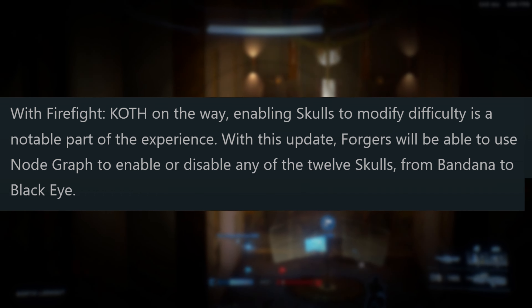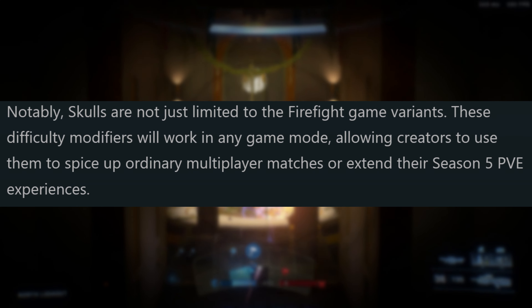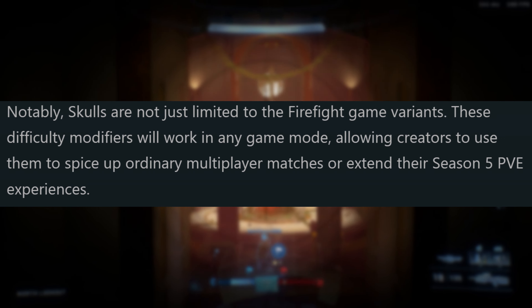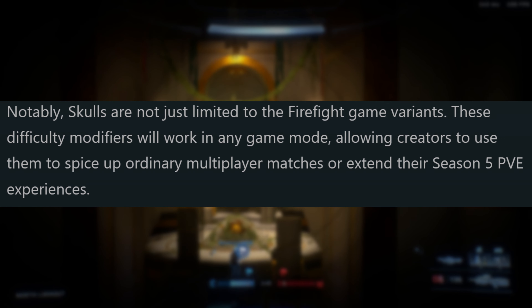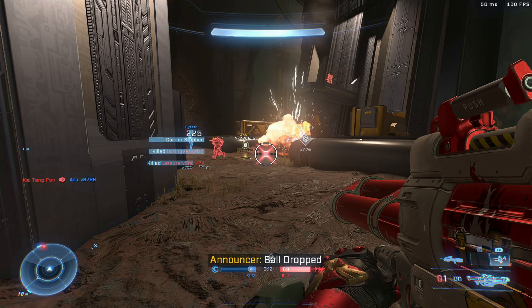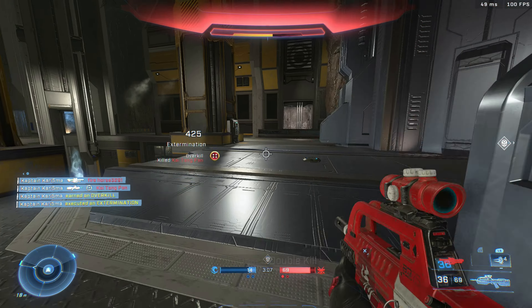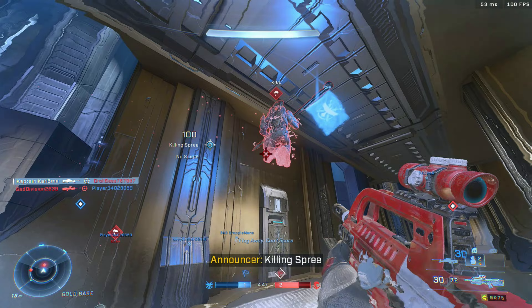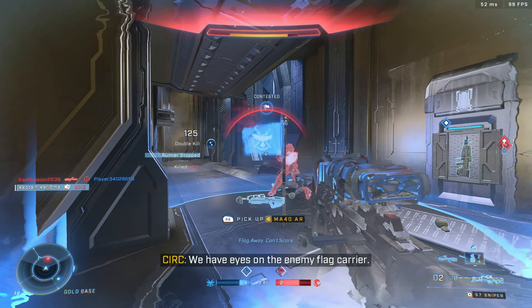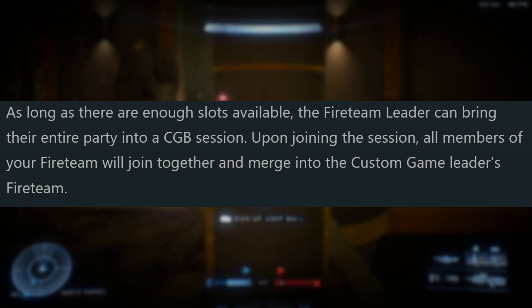The second major update to Forge is the addition of Skulls. With Firefight King of the Hill on the way, enabling Skulls to modify difficulty is a notable part of the experience. With this update, Forgers will be able to use the node graph to enable or disable any of the 12 skulls, from Bandana to Black Eye. Notably, Skulls are not just limited to Firefight game variants — these difficulty modifiers will work in any game mode, allowing creators to use them to spice up ordinary multiplayer matches or extend their Season 5 PvE experiences. Can you imagine how Skulls will affect regular PvP game modes? It's gonna be crazy.